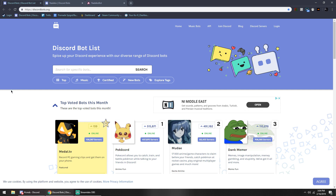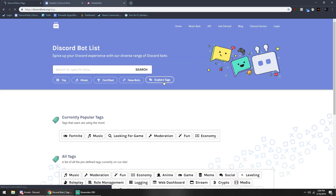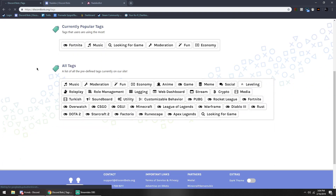We're going to be taking a look at Nadeko bot. This is Nadeko's listing right here on its page. You can invite it, vote for it, visit the website, report it, and join the support server. This is the command page for Nadeko bot right here.